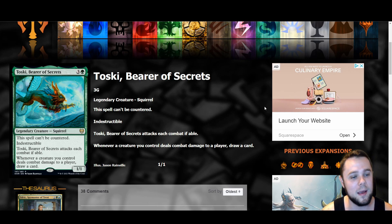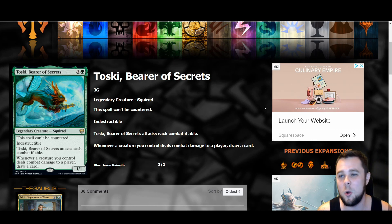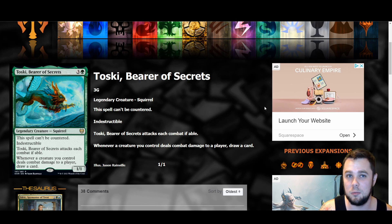A card with a lot of different opinions — but I actually love it — is Toski, Bearer of Secrets. A four mana one-one, the spell can't be countered, indestructible. Toski attacks each combat if able, and whenever a creature you control deals combat damage to a player, draw a card. It's kind of like a Great Henge — a card advantage engine that's a little harder to answer. An indestructible, uncounterable spell that control decks don't have clean answers to, and a little one-one can go to town on them currying card advantage. It sucks you can't hold it back as a blocker, but in a deck playing bigger creatures anyway this seems fantastic — especially as a sideboard card against control.